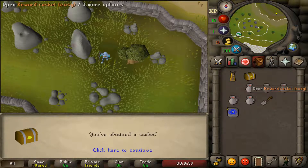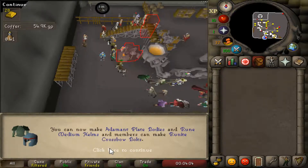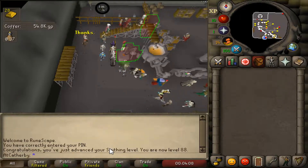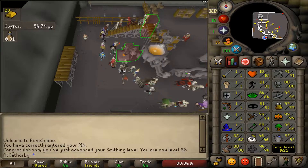All right, easy clue scroll — garbage. 88 Smithing completed: adamant platebodies, rune med helms, and runite crossbow bolts. I'm just using the gold ore from Motherlode Mine. 1422 total level.